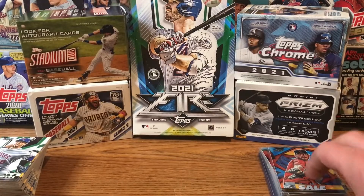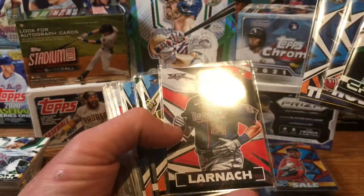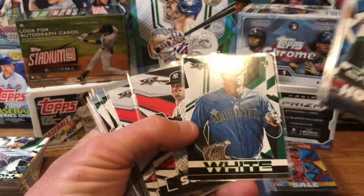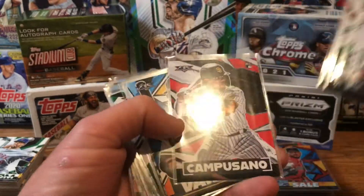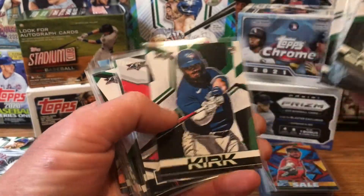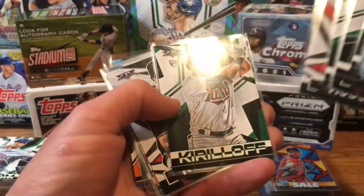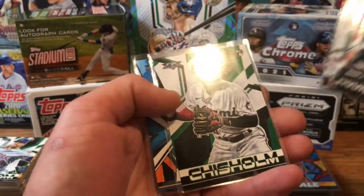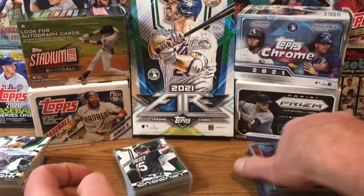Did the channel name live up to it? We pulled rookie after rookie after rookie. We got Crochet, Howard, Trammell, Larnach, Kim, Kramer, McClanahan, Evan White, Schmidt, Pearson, Kelinek, McKenzie, Anderson, Madrigal, Capisano, Varsho, Mercedes, Sanchez, Kirk, Huff, David Smith, Sherten Apostle, Tanner Houck, Alex Kirilloff, Rogers, Dylan Carlson, Paddock, Mountcastle, Chisholm, and Daubeck. What a great box just for the rookies.